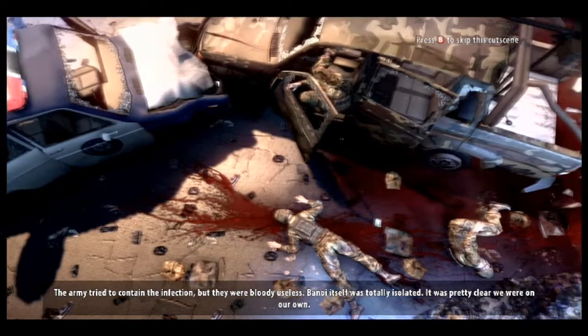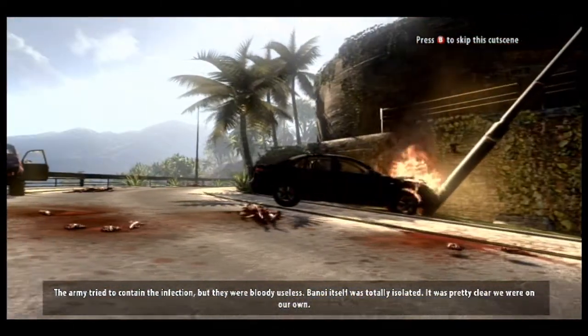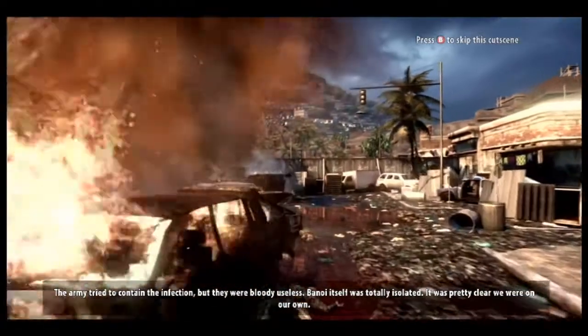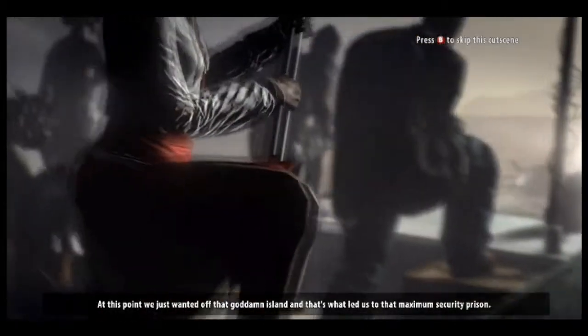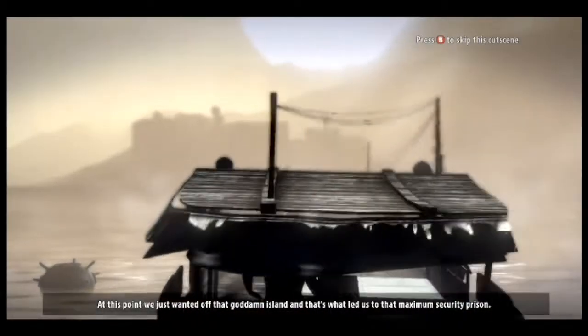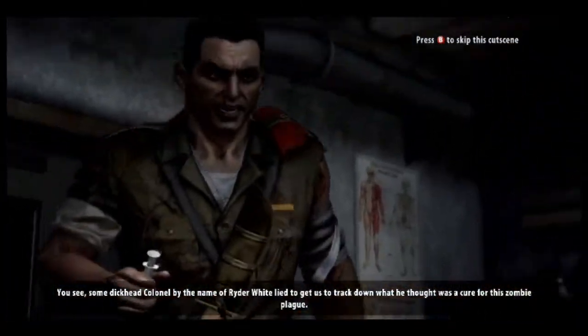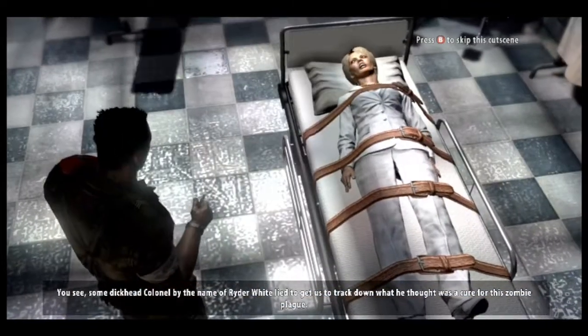The army tried to contain the infection but they were bloody useless. Banoi itself was totally isolated — it was pretty clear we were on our own. At this point we just wanted off that goddamn island, and that's what led us to that maximum security prison. Some dickhead colonel by the name of Ryder White lied to get us to track down what he thought was a cure for this zombie plague.